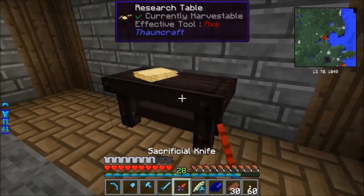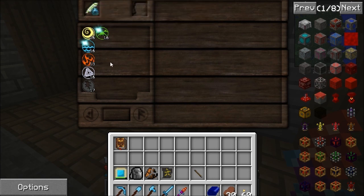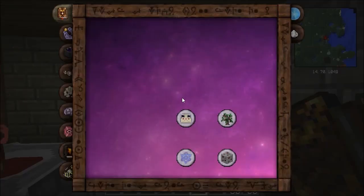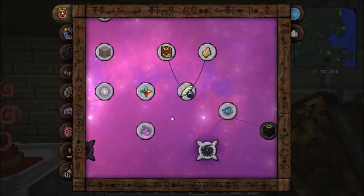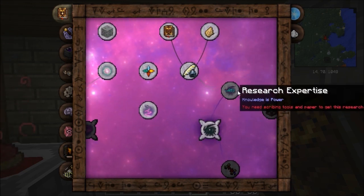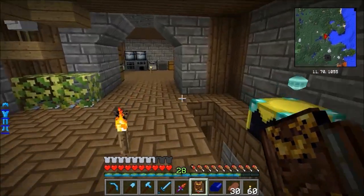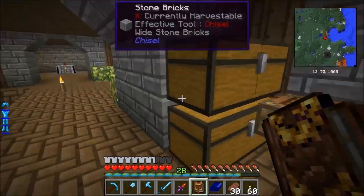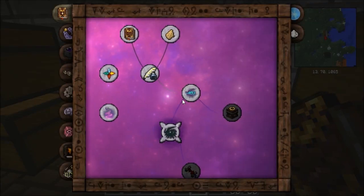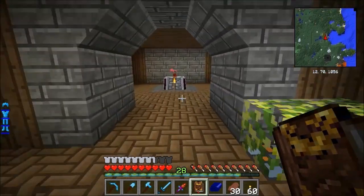If you haven't done Thaumcraft before I'm not going to go into it a lot now - I just wanted to get started, make the basics. So what we can do is research things in the table here. You research things by looking at them in here and clicking on them. One of the first things you want is research expertise - you need scribing tools and paper. Let's get scribing tools and a bit of paper, and then if we click on a research it gives you a research note in your inventory and you can start researching.